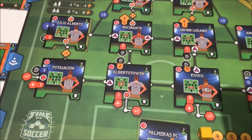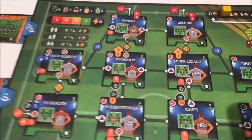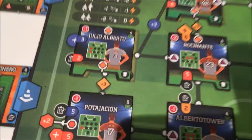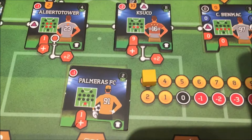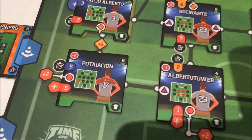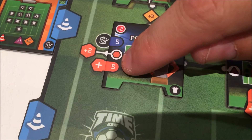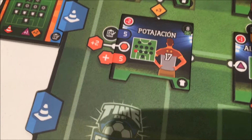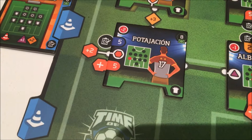Let's work out how this team is put together. First thing to note: we've got no blank spaces, so no minus two penalties. Looking at our defense — the back four: Pontasion, Alberto Tower, Kusuko, Ben Mac, and our cheapo goalkeeper Palmeris FC. Starting from zero: Pontasion is playing left back, his primary score is plus five, he's also got a hexagon with plus two, so he's giving us seven. Alberto Tower at center back gets his one plus hexagon two, so plus three — we're at ten.